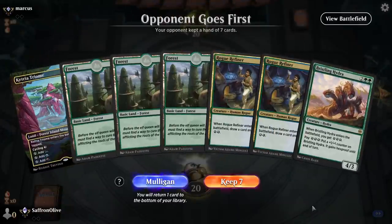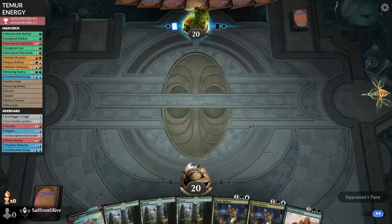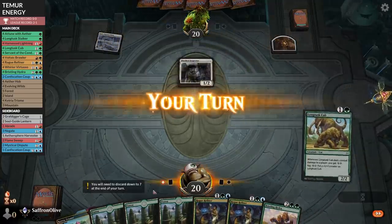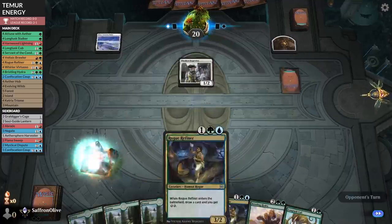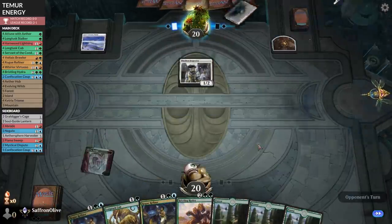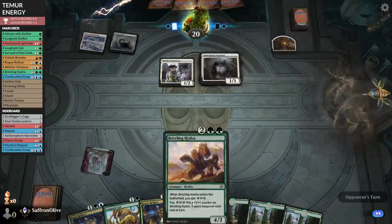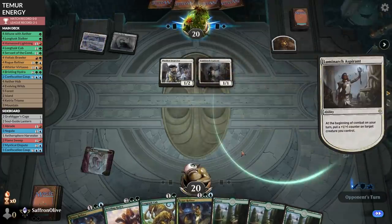Budget Magic time — we are energizing in Historic this week, playing Temur Energy. Opponent appears to be White Weenie-ing. We'll see. Luminarch Pirate for the opponent — Grossadork. Drawing a removal spell for that would be sweet.